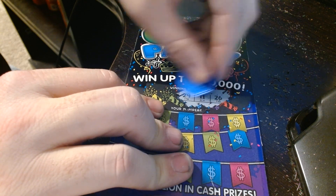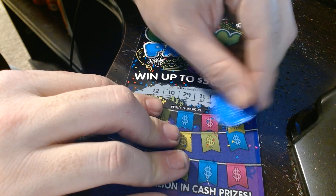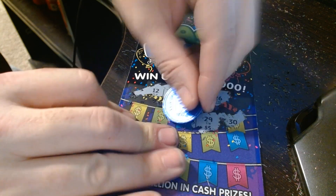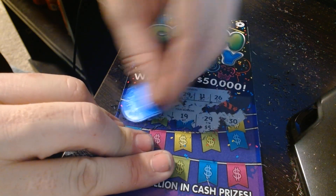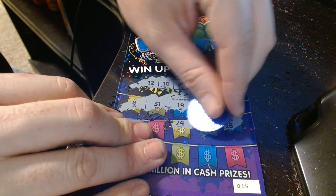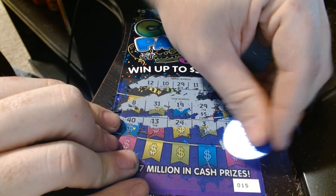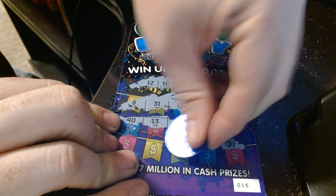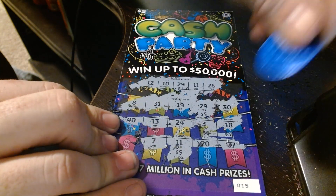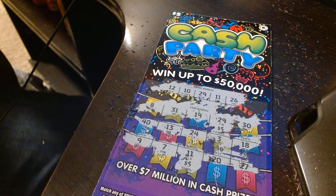This one will be a winner — it's got my number on it, number 11. I can feel it. Look at that, already a winner — $5! $5, 31, 8, 18, 3, 24, 13, 40, 27, 20. Yeah, look at that — $10! 7, 9 — just like I said, got my lucky number on it. That's a winner!